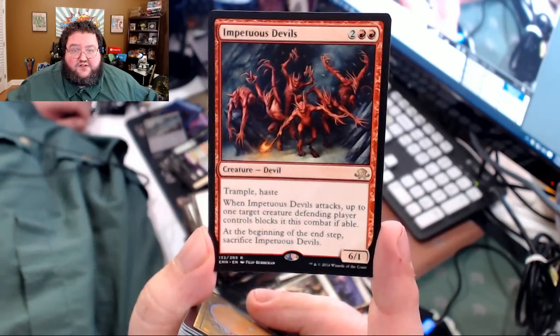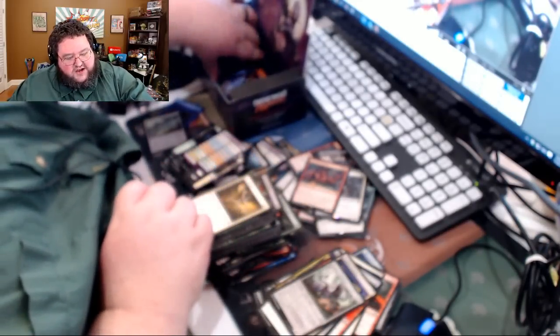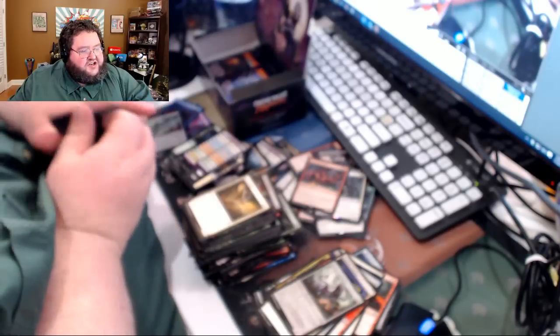There's the Impetuous Devils — four casting cost, 6/1 trampler. Sacrifice it at the end of the turn. It's your ball lightning variation. Hashtag bring back Ball Lightning, hashtag I miss core sets.